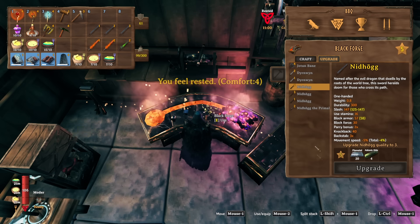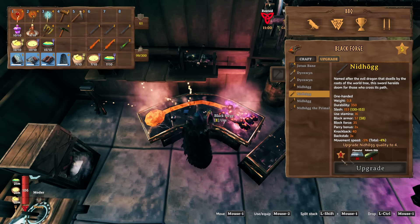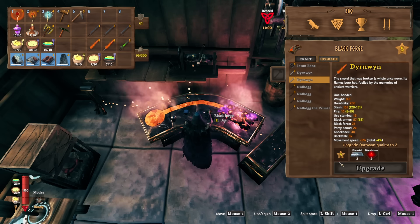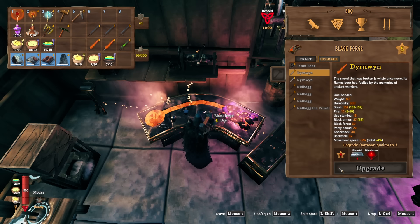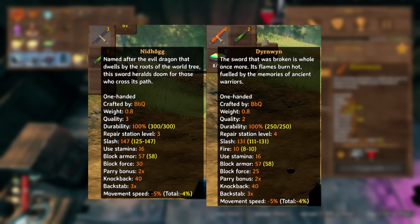That would put it at level 3 when you upgrade it. After that you need a level 6 black forge, which we cannot do yet. The Durnwin, on the other hand, at level 1 already needs a level 5 black forge, meaning you can only upgrade the Durnwin one time.